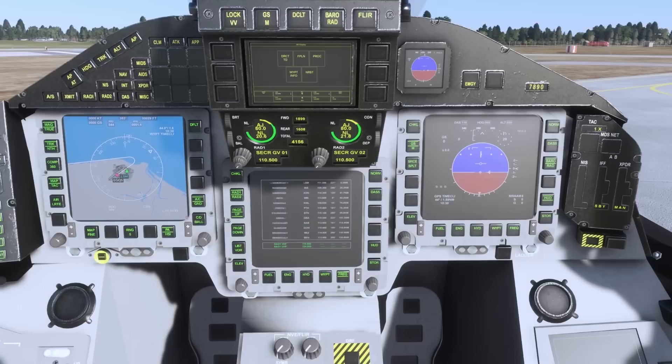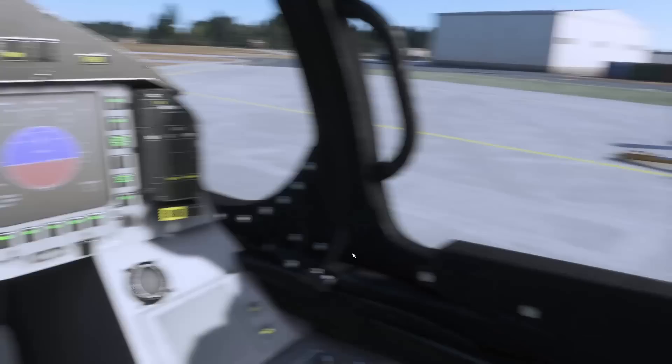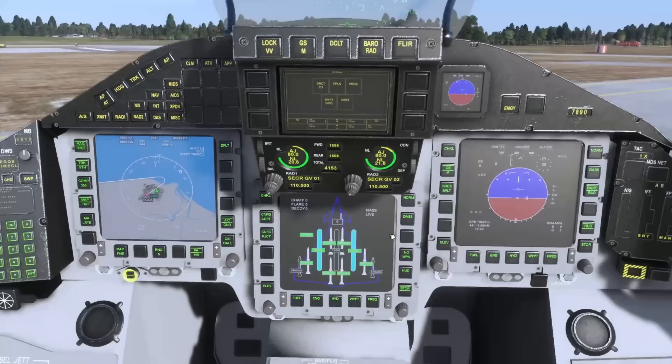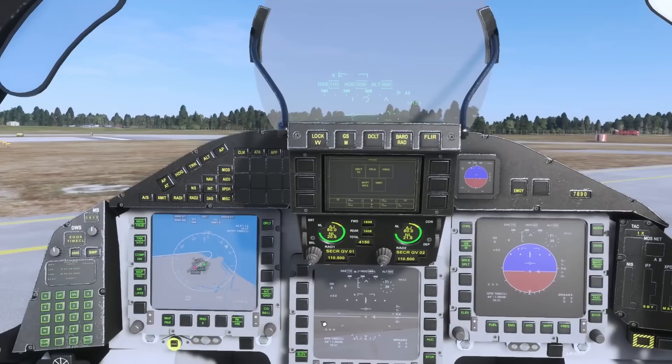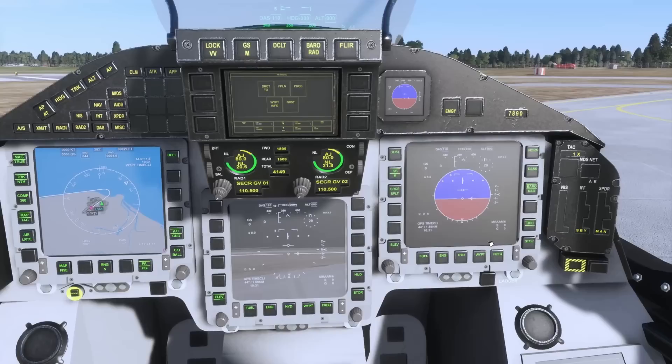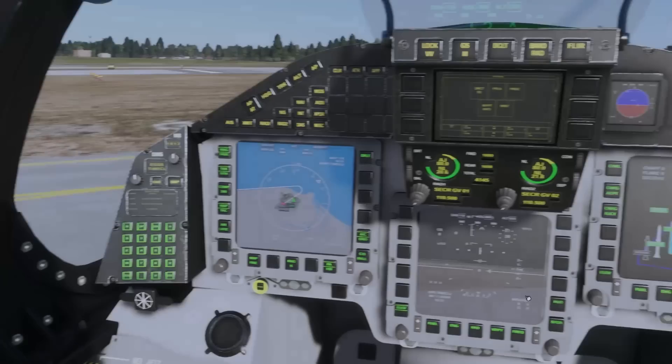On the engine and systems page you've got fuel, engine, hide, waypoints, and frequencies. If you click on frequencies and leave it a little while to collate, it displays your nearest airfields, bearings and range — which I think is a really nice touch. You then have stores for the loadout, which is representative of what we have, although the ASRAMs on the outboard may not be displayed. Then we have the HUD repeater. The LF page — I love this page — it looks like an authentic FLIR-type presentation. It looks really nice. There's the basic MFD function for the systems pages.